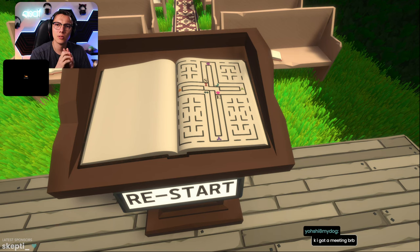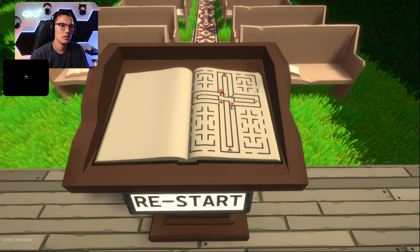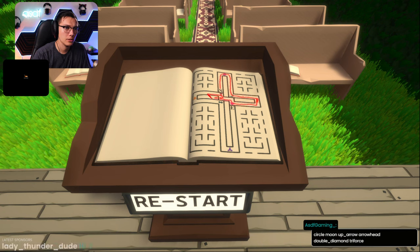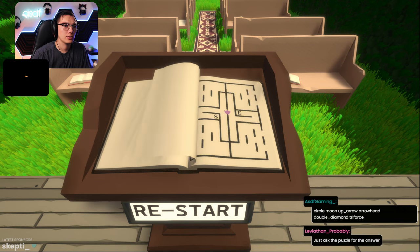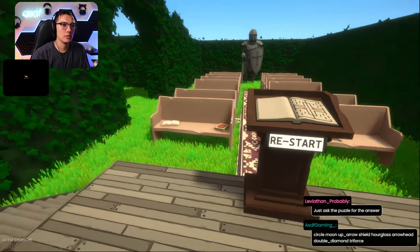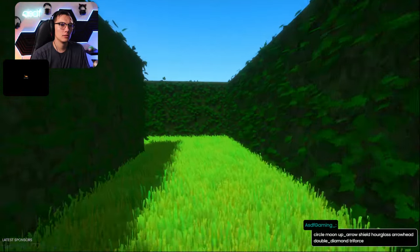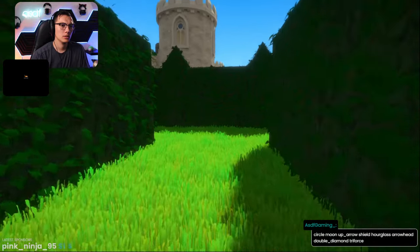I'm going to write this one down. And shield, and hourglass. I missed the shield and hourglass. Shield and hourglass go in the middle. Puzzle, give me the answer. It did restart. So that should be it - that's what we need for the top puzzle. I think the faster way out of this is to go to the left this time. Took us right back around to the start. Could be wrong. I think this is the way out - just got to loop around to the start.